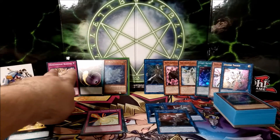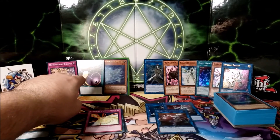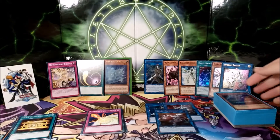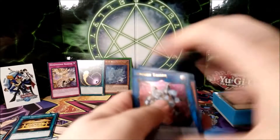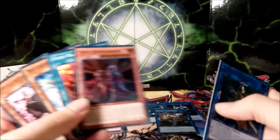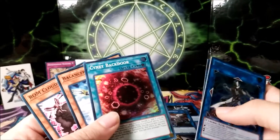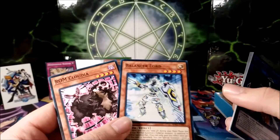We decided to trade two of the commons — Dimensional Barrier and Cosmic Cyclone — along with Lee the World Chalice Fairy, for all these cards from a second Cyber's Structure Deck: Encode Talker with Trigate Wizard for the extra deck, Dual Assemblorm and Signed Backdoor. Dual Assemblorm is a maybe as a double, but having it once in the deck is good. Signed Backdoor is a very good card for the deck, and Balancer Lord and Rom Claudia allow a lot of good combos.